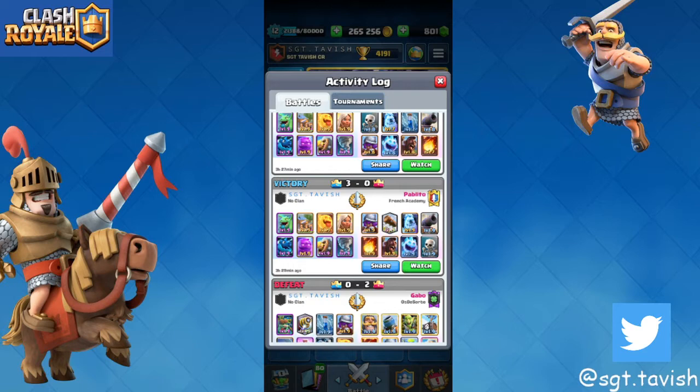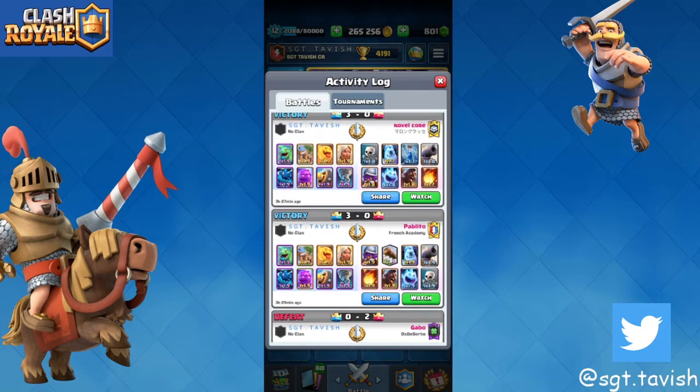Don't over-commit on that offense because you're just going to lose — he'll get insane elixir and there's no way you're going to defend it. So put in a barb hut to defend properly, go back to ten elixir, then drop your e-golem at the back. As I said, you already got one tower, so your next e-golem battle healer spam in the center is literal ggs.